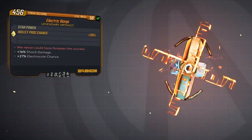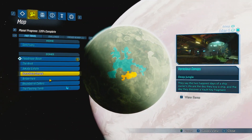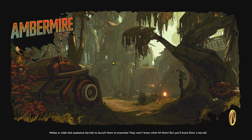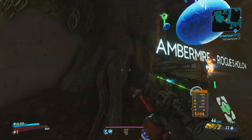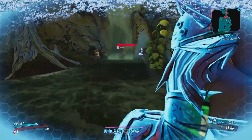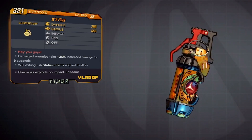Next up we have the Banjo artifact. This has recently been considered the best artifact in the game — it has the insane ability to make any weapon work like the Brainstormer, essentially creating lightning chains that make any weapon good for mobbing. This works especially well with the Redistributor. You can farm this artifact by going to Eden 6, then to Amber Mire — use the fast travel location as a checkpoint and make your way to the cave location on the map.